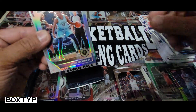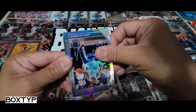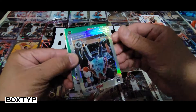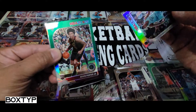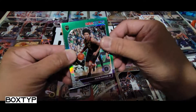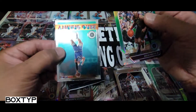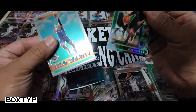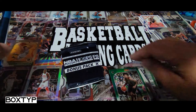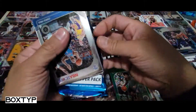All right, so we got the silver — it's JJJ, Jaren Jackson Jr. Now the green prism — it's a Cavaliers rookie: Isaac Okoro. I believe this is the City edition or something like that. Oh, and I can already see Aaron Gordon Zero Gravity — yep, Aaron Gordon who is now with the Denver Nuggets.